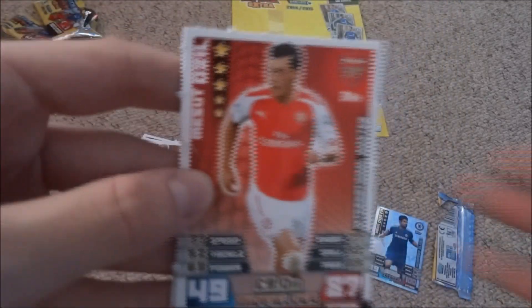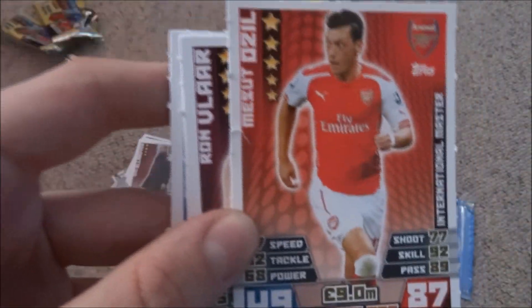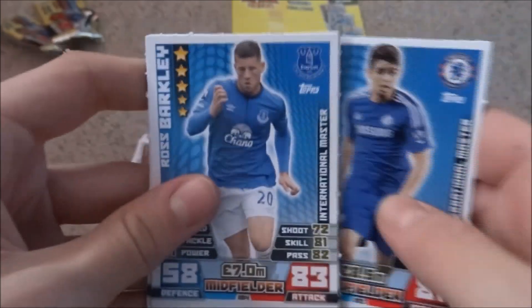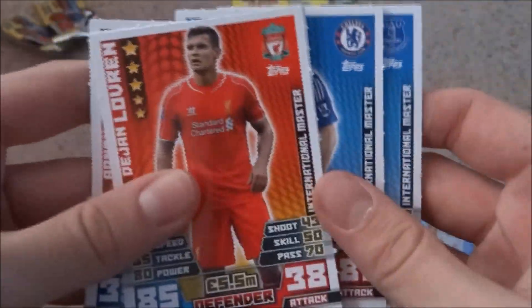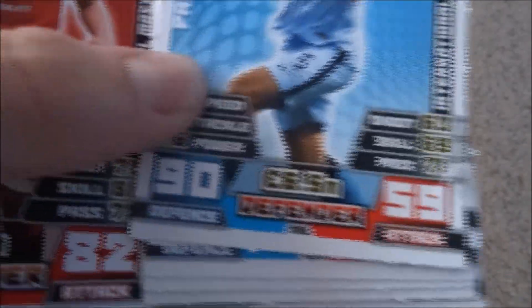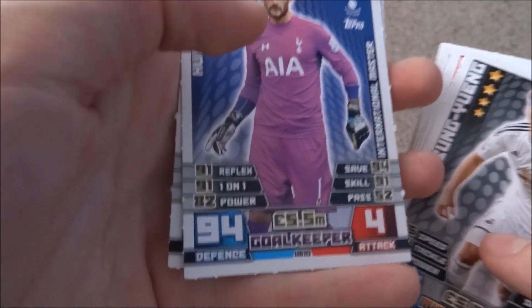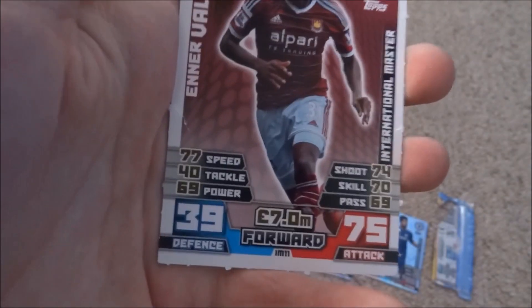I've also got some of these from a good friend — International Masters from the main collection. So we've got International Master Ozil — really good — Ron Vlaar, Oscar, Barkley, Thomas Hoffs, Lovren, Zabaleta — that's an amazing 90 defence, I will be using that — Yana Zai, Odenwingi, Kee Sung Young, Hugo Lloris — fantastic. And then Enner Valencia, International Master for West Ham. These cards are really awesome, looking to use them in the near future.